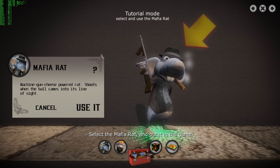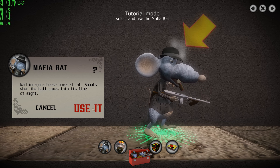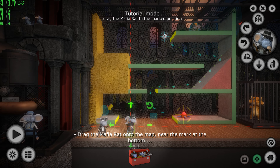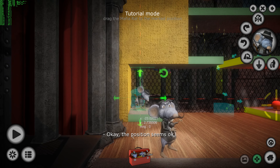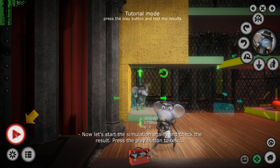Select the mafia rat and put it in the game! Now let's put him in a good position — drag the mafia rat under the map, near the mark at the bottom. The position seems okay! Now let's start the simulation again and check the result — press the play button to test!